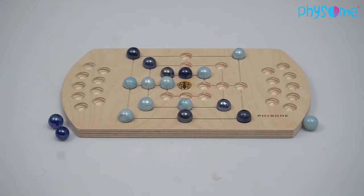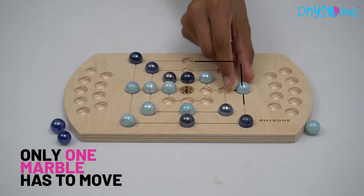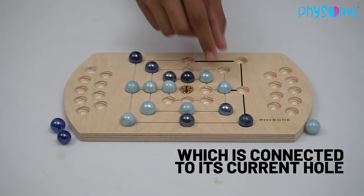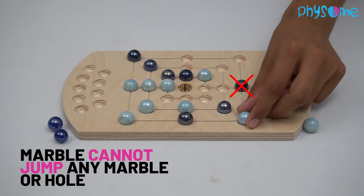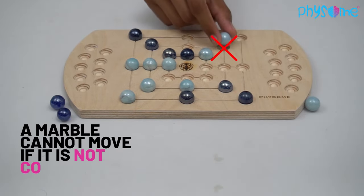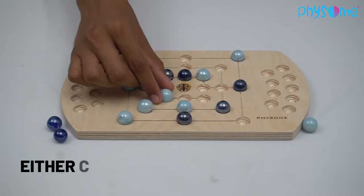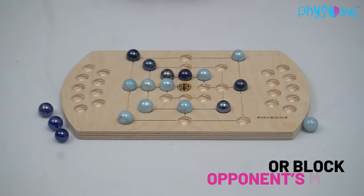After placing all marbles on the board, players start moving their marbles. During a turn, only one marble has to move, in any possible direction, to an adjacent empty hole which is connected to its current hole by a line. A marble cannot jump any marble or hole. A marble cannot move to a hole if that hole is not connected to its present hole by a straight line, or the hole is not empty. The player tries to either create a mill and remove an opponent's marble, or block the opponent's mill.